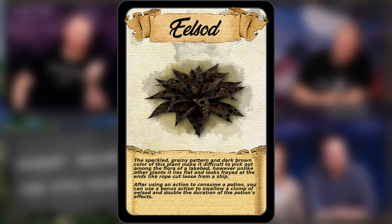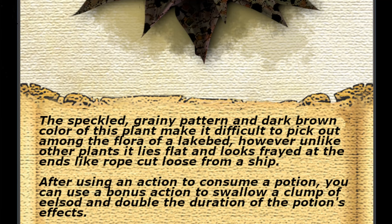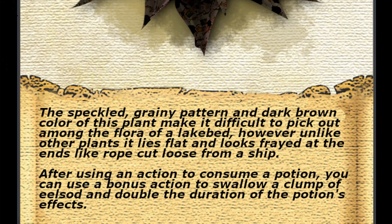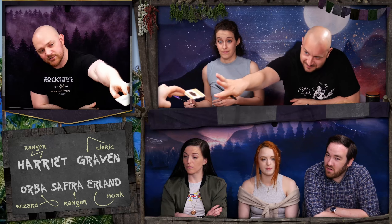What is next? This speckled grainy texture. He tells you about eel sod — speckled grainy texture, dark brown color of the plant, makes it hard to pick out amongst the plants of the lakebed. After using an action to consume a potion, you can use a bonus action to swallow a clump of eel sod and double the duration of the potion. Duration only — it doesn't double the effects of a healing potion, but it will double the duration.